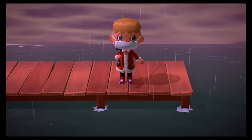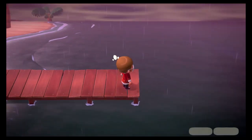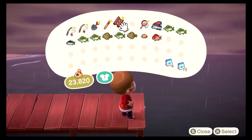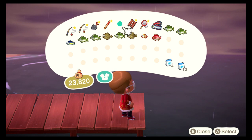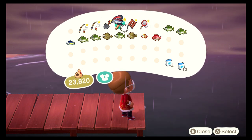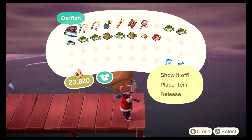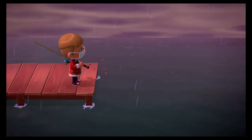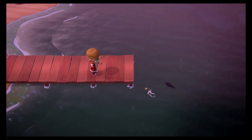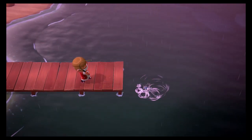Red snapper — that's 3,000 bells, looking pretty dapper. I recommend organizing your inventory, but actually — when this happens, put one of your rare fish in the slot next to your tool. The reason I say this is you'll think it's a tool and won't accidentally sell it at Nook's. It holds a place and you can reorganize when you're at Nook's.